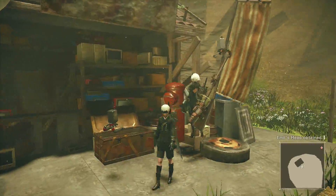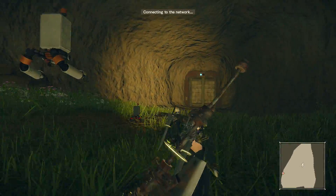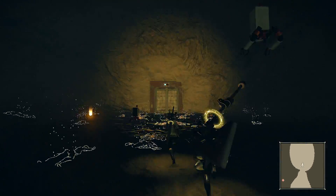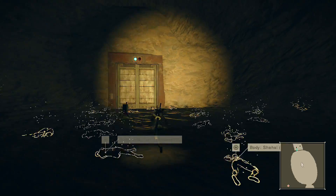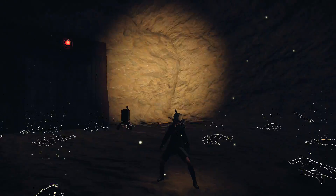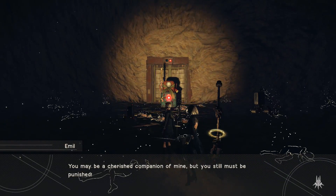Go back to the previous room and Emil will be waiting to fight you. I do recommend getting to at least level 70 before attempting this — this guy will pretty much one-shot you if you're not. Good luck! Once you do kill him, you will keep Emil's head as a weapon, which is pretty cool.